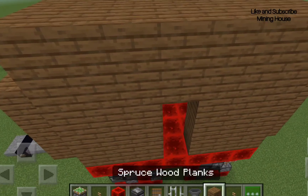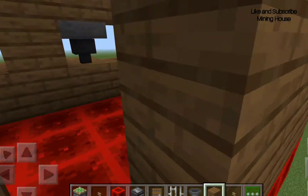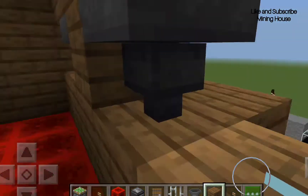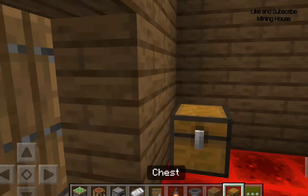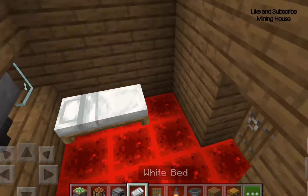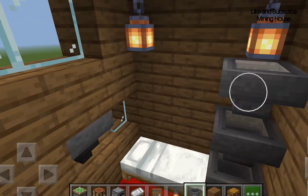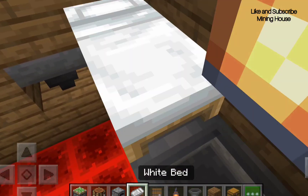Let's add some lanterns and a chest, a furnace, a crafting table, light beds — we'll add a bunk bed, a hopper bunk bed I think. Then we'll place some spruce wood back. Now this is what the house looks like from the outside with some windows.